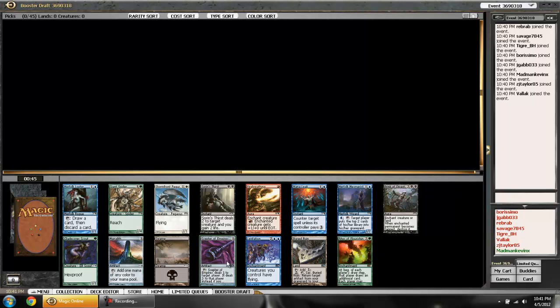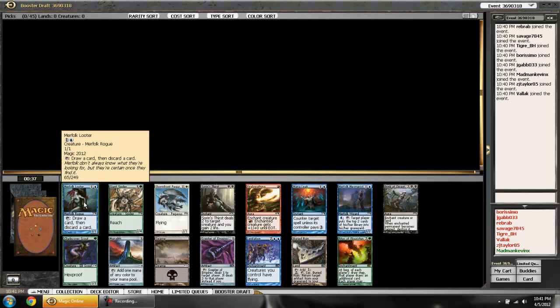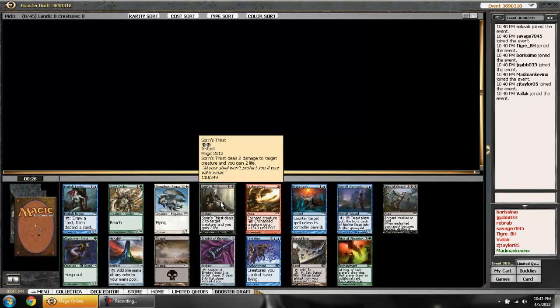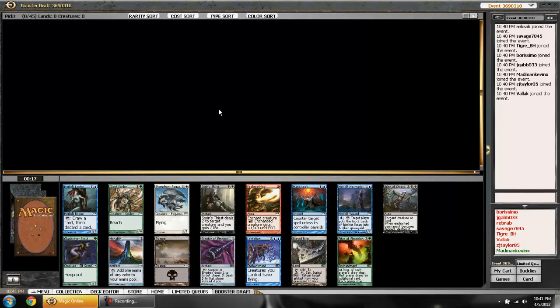The Scepter of Empires is sort of artifact removal, not bad. There's a Merfolk Looter, which is a really solid blue card — you can draw into a lot of stuff, it's pretty good. The Pegasus is a nice white flyer. Sorin's Thirst is removal, but I don't like taking it first; it has a restrictive mana requirement. Since I like things that fly and can attack, I'll grab the Pegasus over the Looter.